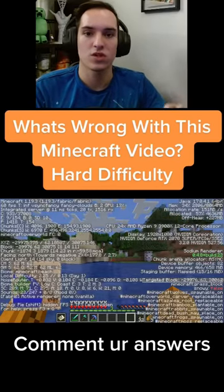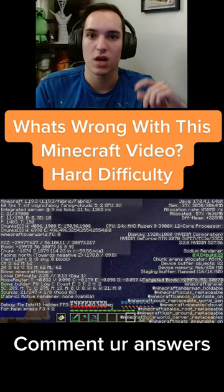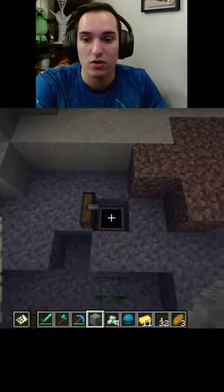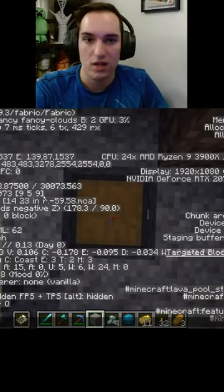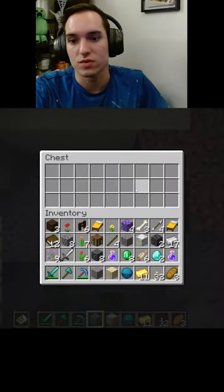Earlier today I asked you guys to figure out what's wrong with this Minecraft video. Before I reveal the answer, let me explain why some common answers were not correct. The iron sword that was in the chest — they do spawn in there normally. Another thing a lot of people said was the coordinates; you can see the chest was at 9, 9 — a lot of people said it wasn't, but it is.